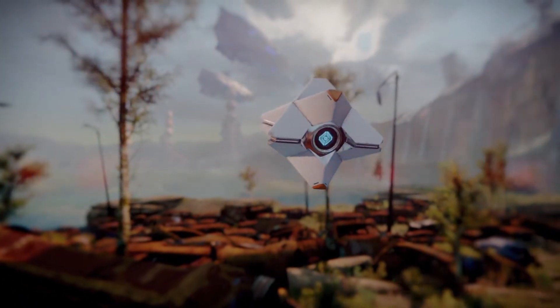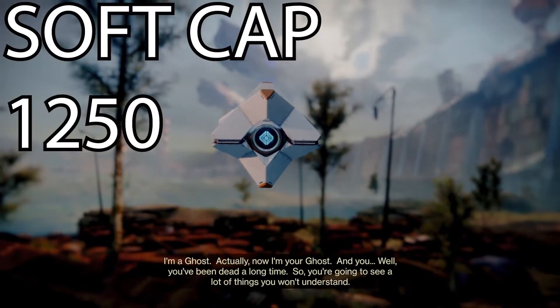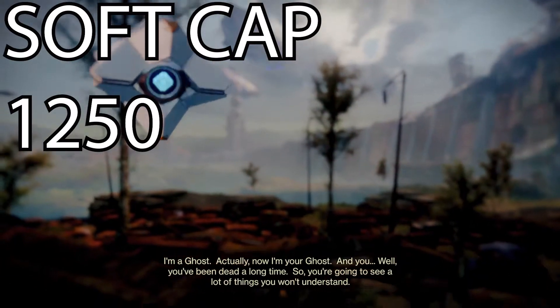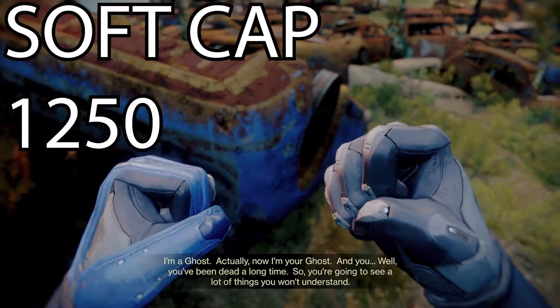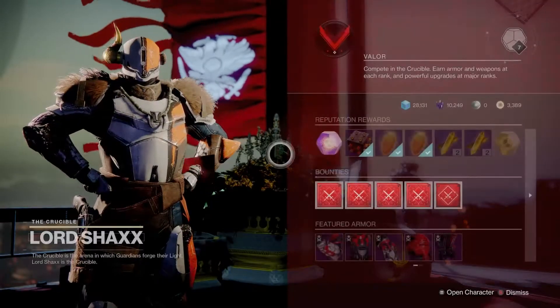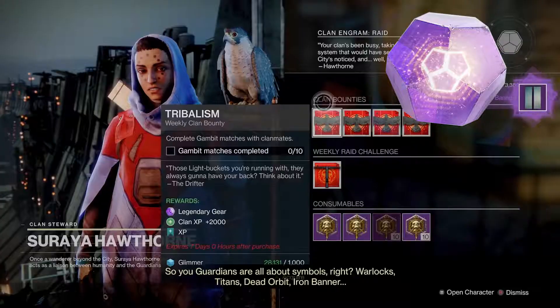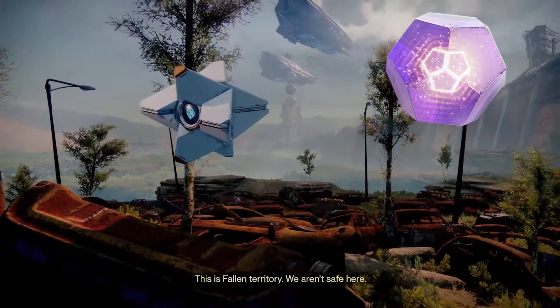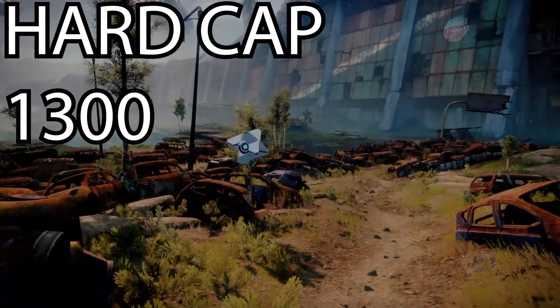The softcap, as of the current season, which is the Season of the Chosen, is 1250. Once you reach 1250 power, you can only go higher getting powerful drops. Weekly challenges are a good way to get powerful drops. Completing bounties for Zavala, Shaxx, Banshee-44, Drifter, and also Hawthorne, and getting the occasional Prime Engram to drop from a random enemy will get you power up to 1300, which is known as the hardcap.